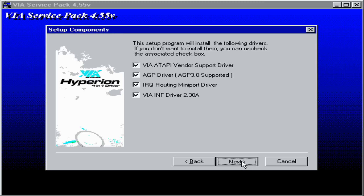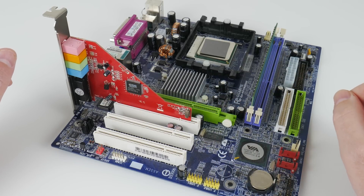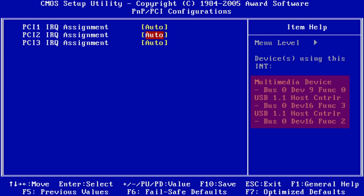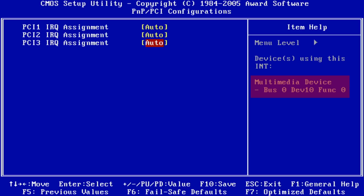Right away I ran into an issue. I installed the sound card into the top PCI slot, and as soon as I tried to install the drivers the machine would lock up. Going into the BIOS under the plug and play section, you can see that this slot shares resources with the USB interface — and I need USB for the mouse and keyboard. So I moved the card to the second slot, which does not share resources.